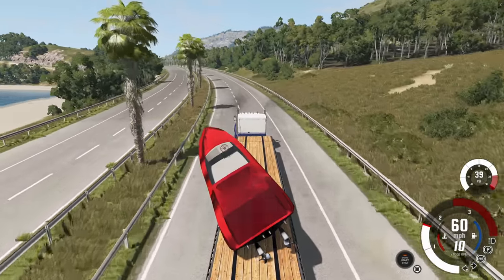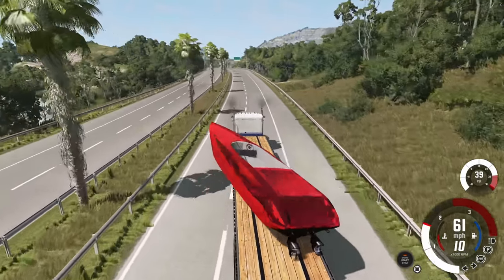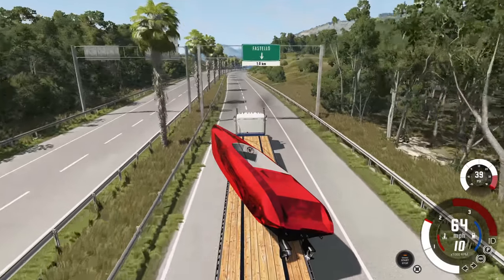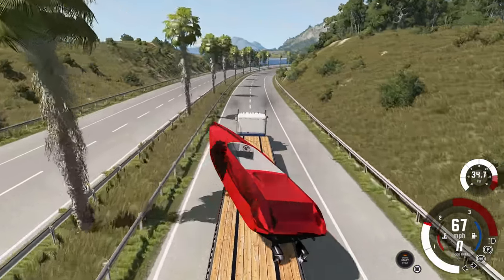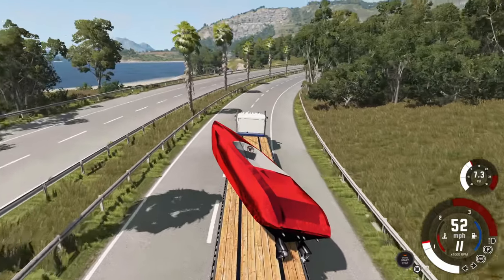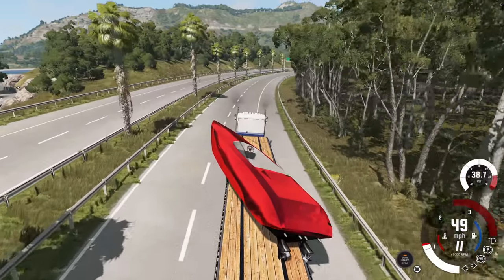I think there's just a lot of weight in the back by the engine so somehow it's able to hang on - this is a miracle. Yanking it back to the right made it more crooked but more centered overall, so it's less likely to tip. This whole time we're going about 70 miles per hour - that's too fast. We gotta bring this down to about 50 miles per hour, that's the safe zone.